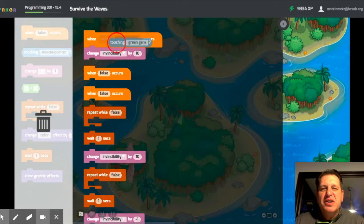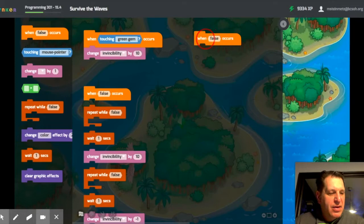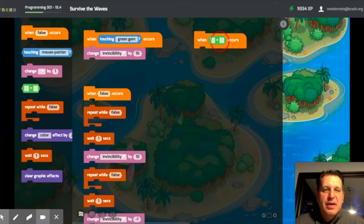When a false occurs and you're touching the green gem, you increase the invincibility by 10. The other part you need to do is when false occurs, you need to grab the greater than or less than — so when...